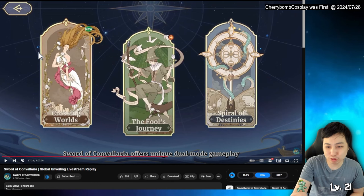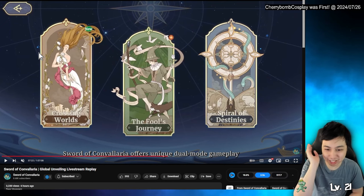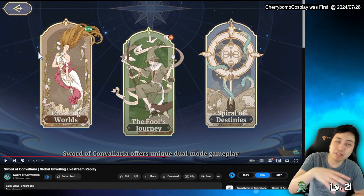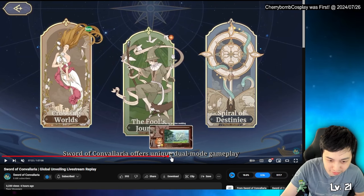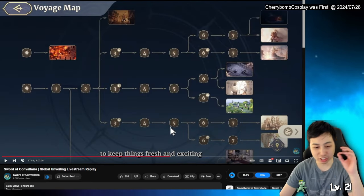Smile Destiny is the single-player story mode where you can use gacha characters you get from Fool's Journey. You can do the Smile Destiny mode and they have branching paths in there as well.